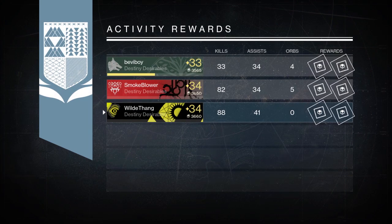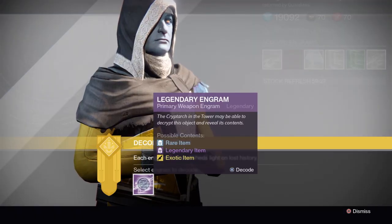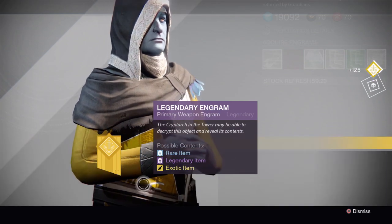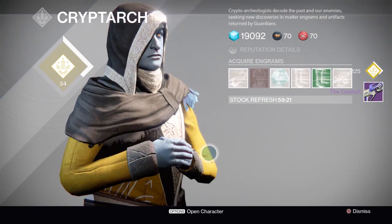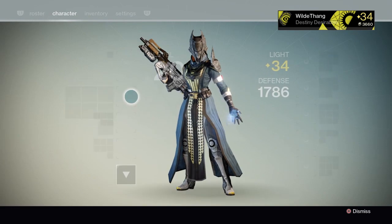On my third run through, I got a Legendary Engram — it's a primary weapon so it's not too bad. But unfortunately when I went to decrypt it, I just got the Conduit, which is a Pulse Rifle. It's not that great. Obviously I have better Pulse Rifles like the Messenger, Hopscotch, Pilgrim. So this basically just turned into weapon parts.